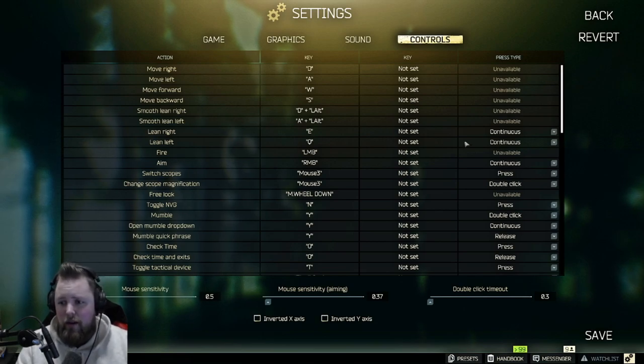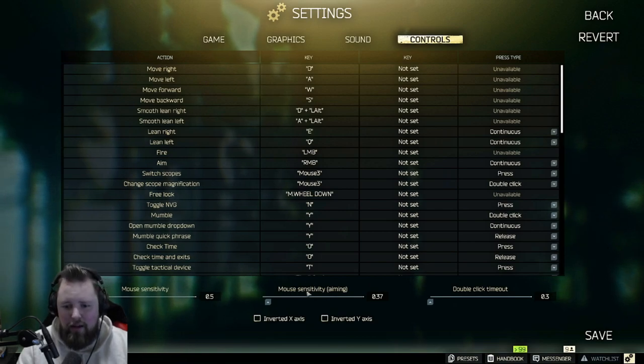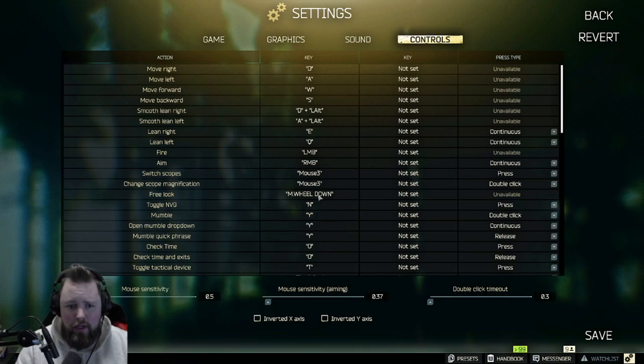Lean right, lean left — most of these keybinds I kept the same. I didn't change too much. You can see my mouse sensitivity for aiming — I lowered it a little bit. Mouse sensitivity is pretty much stock, and double-click timeout I didn't mess with at all. Free look is mouse wheel down.